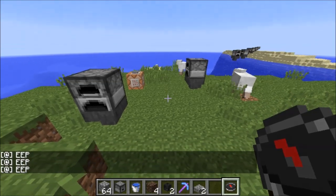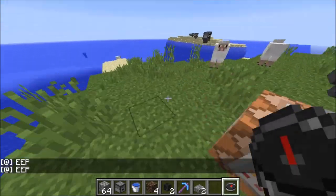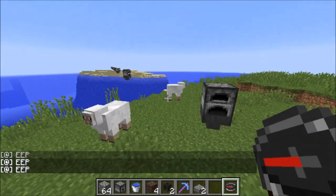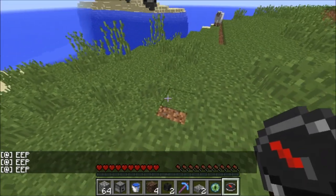To get started, you want to find world spawn. To find world spawn, you have to get a compass, and the compass will point you towards world spawn. You can see that world spawn is right over here, and that just tells you where the spawn chunks are, which we are going to use. If your compass is working incorrectly, try re-logging, and make sure you're not using Optifine.